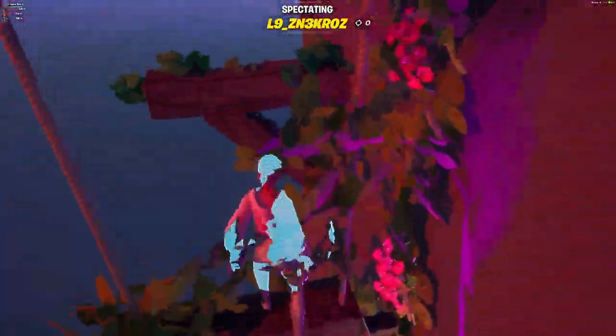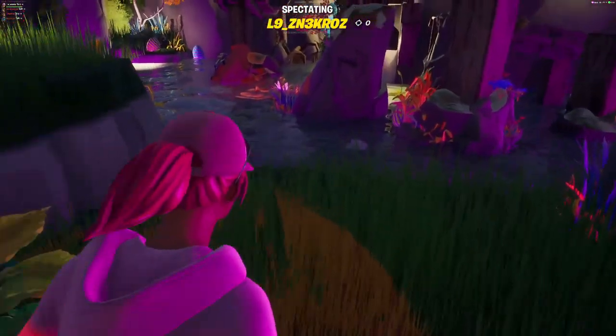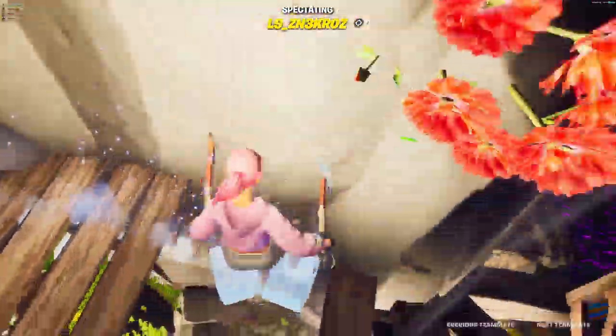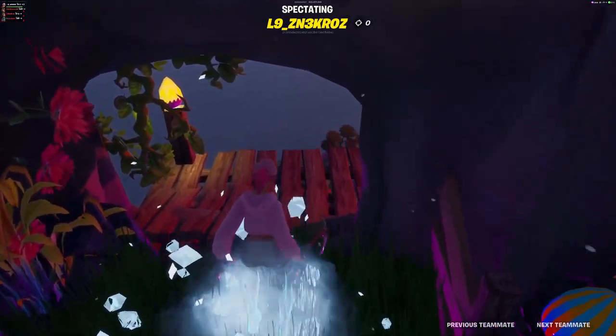Make the two jumps and then turn. Jump over the swing and do the next two jumps. Jump on the grass platform. At the egg you can grab an ice grenade — throw it underneath you and make the ice slides. At the end you have to wait until your ice is broken before getting another ice grenade at the egg.